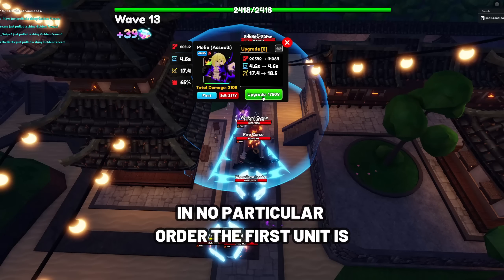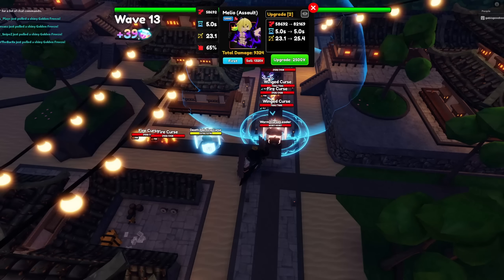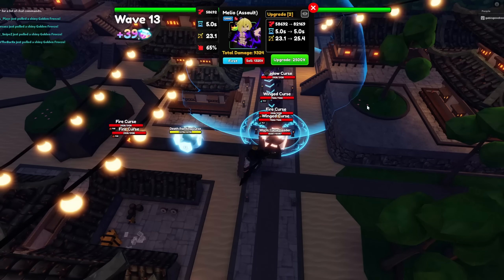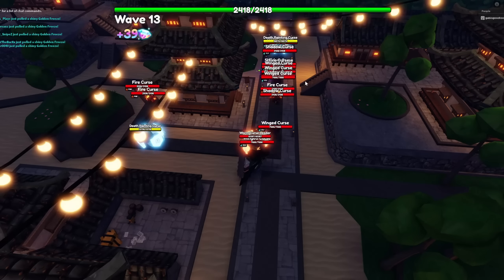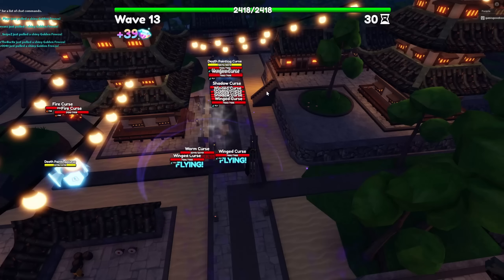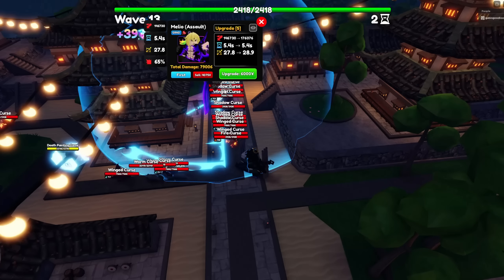The first unit is Meliodas Assault. I have mentioned him many times and he is my favorite unit. I still love his crit, and when you pair him with the Lost Vein or Nail relic he's going to be insane at boss killing — a strong unit in general.